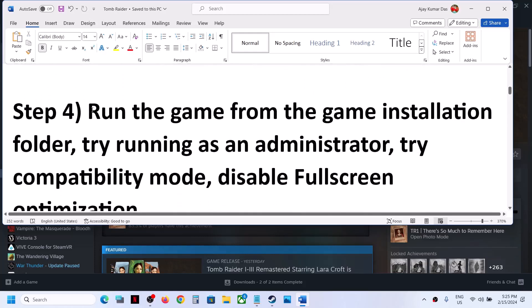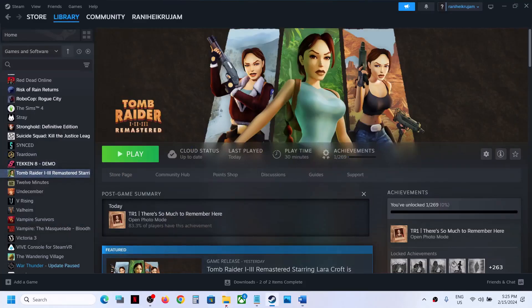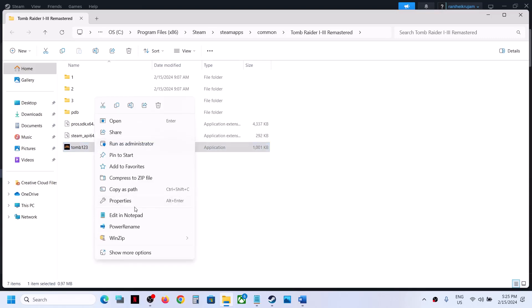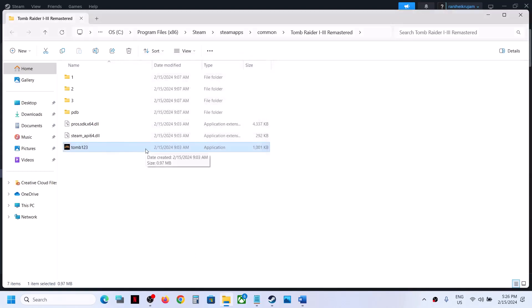The next step is to run the game from the game installation folder. Make a right click on the game, select Manage, then click on Browse Local Files. It will take you straight to the game installation folder. Make a double click to try launching the game from here. If that does not work, make a right click, select Properties, go to the compatibility tab, and put a check on the box which says Disable Full Screen Optimization. Then click on Apply, click on OK, make a double click, launch the game and check.